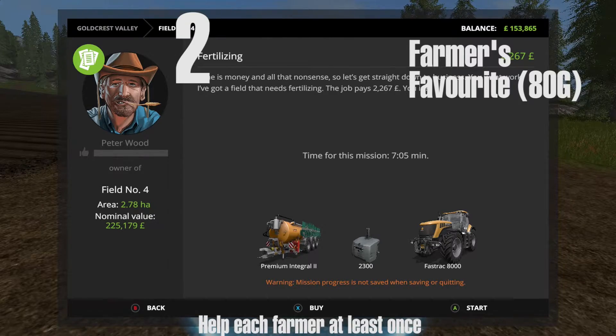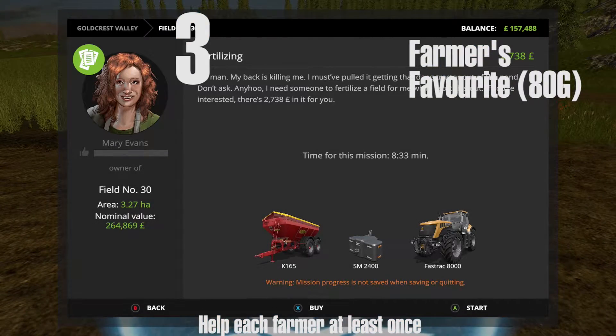You can go over to someone else. I already did field number four, which is where Peter Wood is, and then head off to field number 30, which is where Mary Evans is.